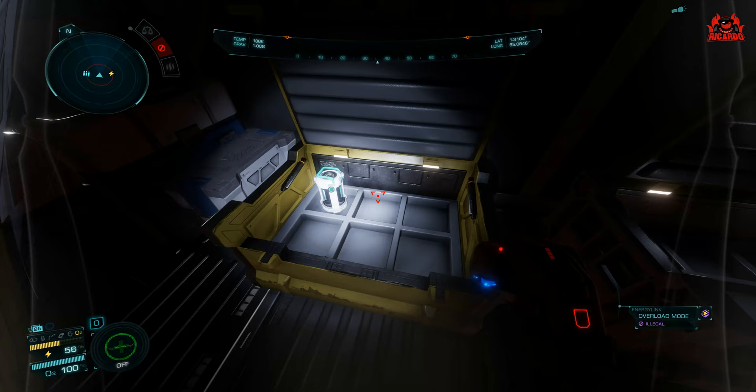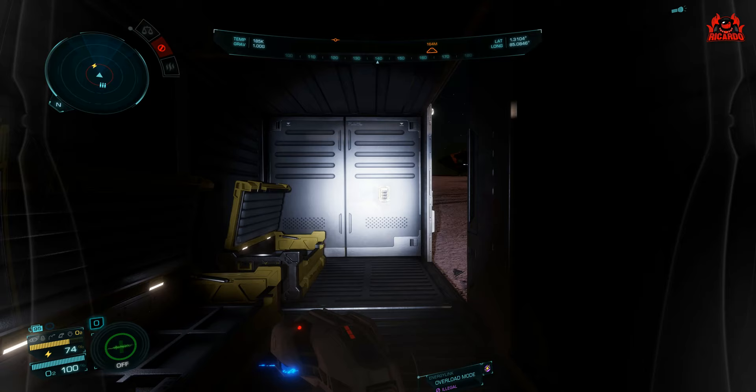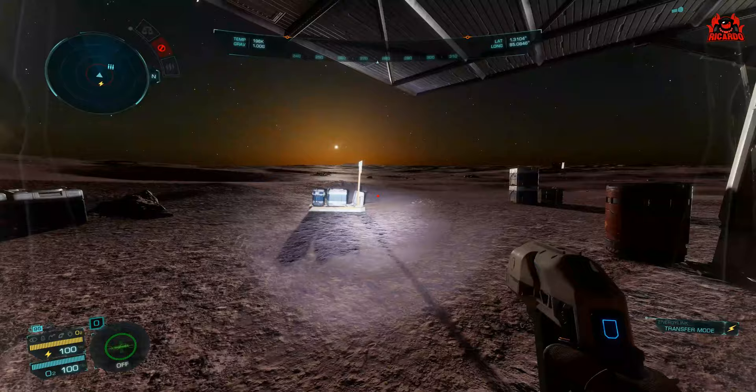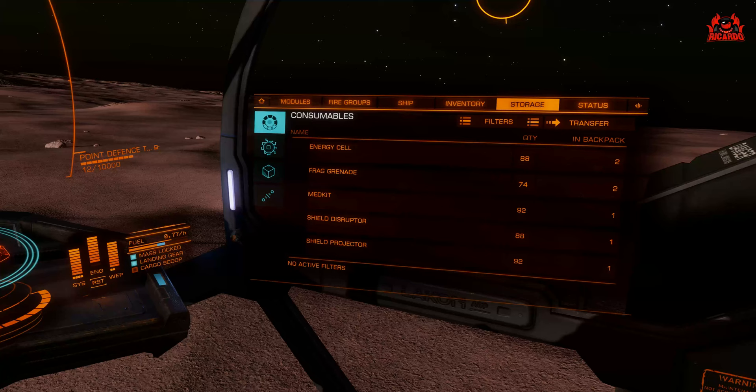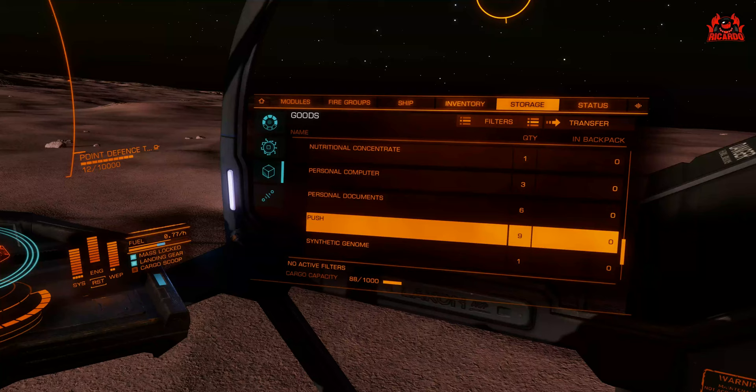Make sure you've got lots of inventory space — not too much in your backpack already — and pick up as much as you possibly can. We've got all the Push this site has to offer, about nine units generally. I also picked up something called Lazarus and some synthetic pathogens. Once you've gone round and picked up all the items from the cargo rack, downloaded the data, cut open the panel, looted the downed skimmer and all that, it's time to get yourself over to Domino Green's system of residence with your Push.